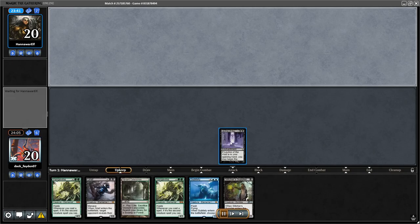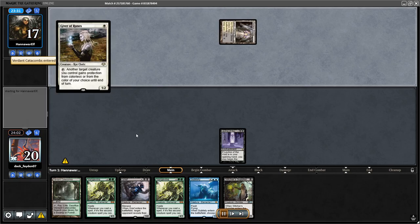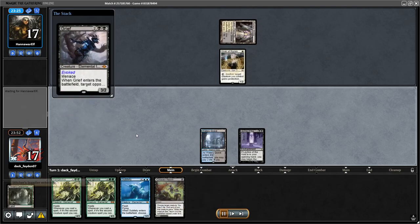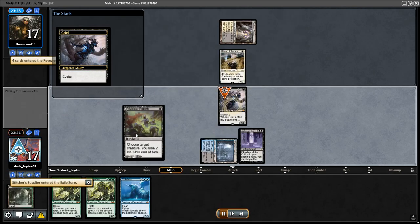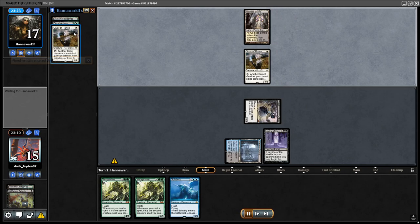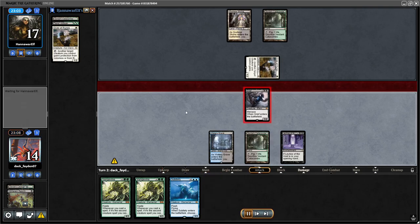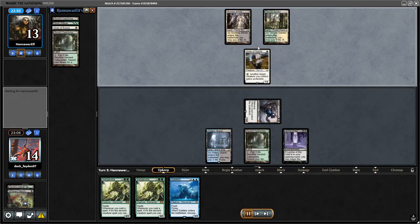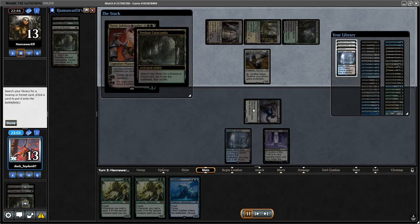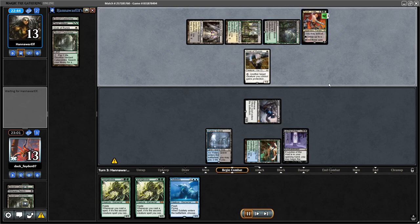I boarded in a Leyline of the Void and decided to keep a one-lander. It was Devoted Druid combo. I drew a Grief and did the scam on turn one, removing Fiend Artisan and Giver of Runes from their hand, leaving them with just Tyvar. But I had Leyline on the field so Tyvar wasn't doing anything. I just continued attacking with Grief — it has Menace so my opponent wasn't able to block with just one creature, and Tyvar was useless.